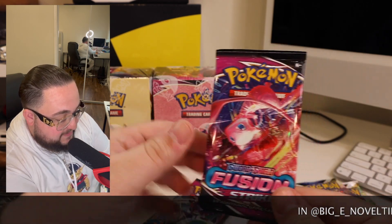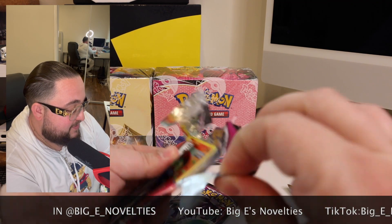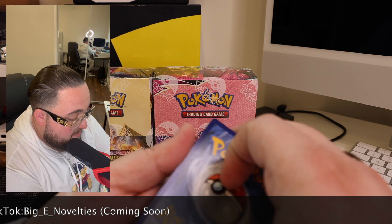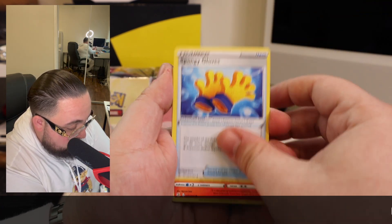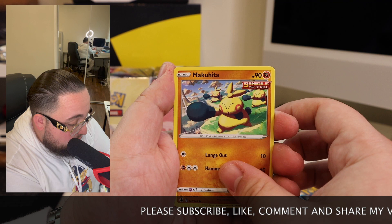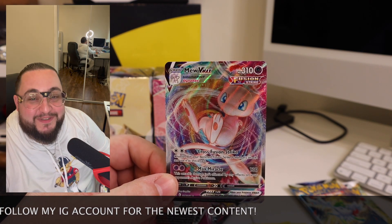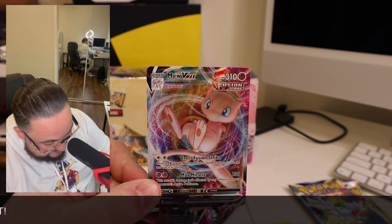How about we start with the Fusion Strike packs first? Let's see what we get — what do you guys think? Leave a comment below, before you continue watching, tell me what you think we're going to pull. Four from the back. We've got the first energy, Sandslash, Corvisquire, Spongy Gloves, Sizzlipede, Drednaw, Rookidee, Makuhita, Trippy, Grab Block reverse — and no way, we got a Mew VMAX! I've been wanting to pull this card. I haven't pulled this one yet, so now I'm excited. I even bought this box in the hopes of trying to pull this.